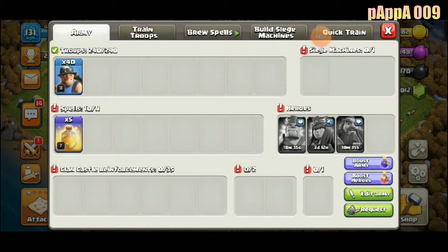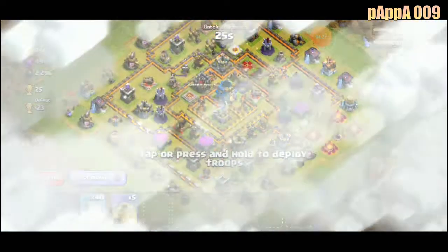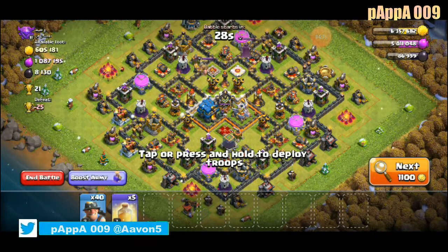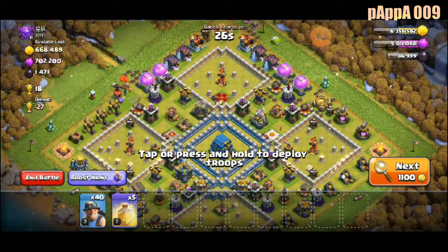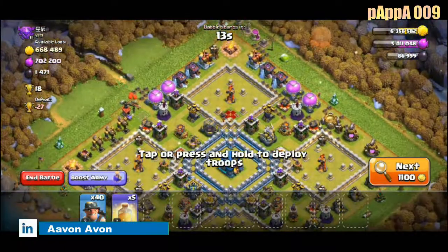Let's proceed to the next map and quick train. My Warden and King are on cooldown, but that's fine. Let's search for the next big thing.